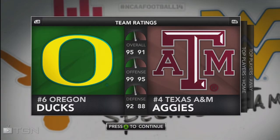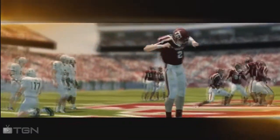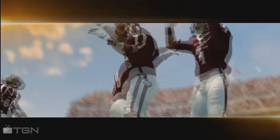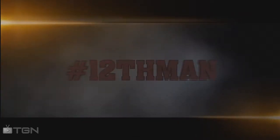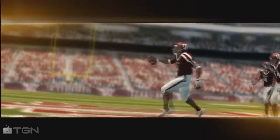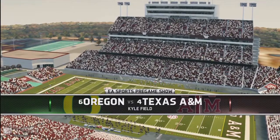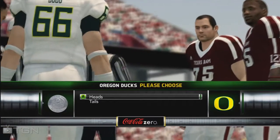Hello, Gamer Nation! Here we are with the first video of NCAA 14, and we finally get to play the game. Today we're playing Oregon versus Texas A&M. I'm going to go ahead and play with Oregon — I like their offense — so I'm going to run it and show you guys how to run the triple option today. One of the things is they made it a lot easier to read the option this year, and the graphics are a lot better than last year's game.